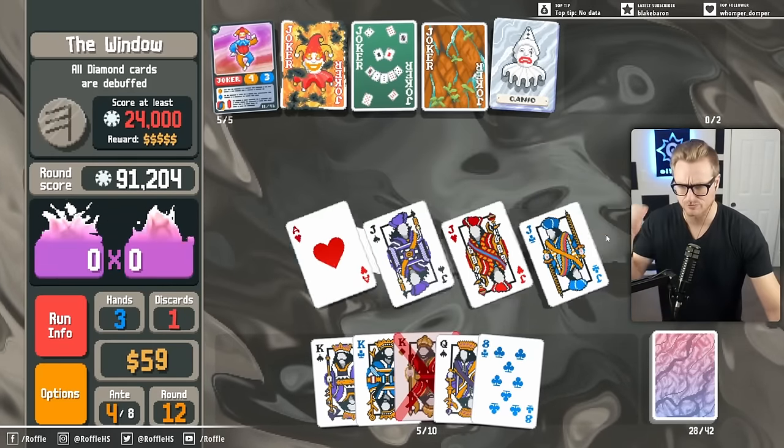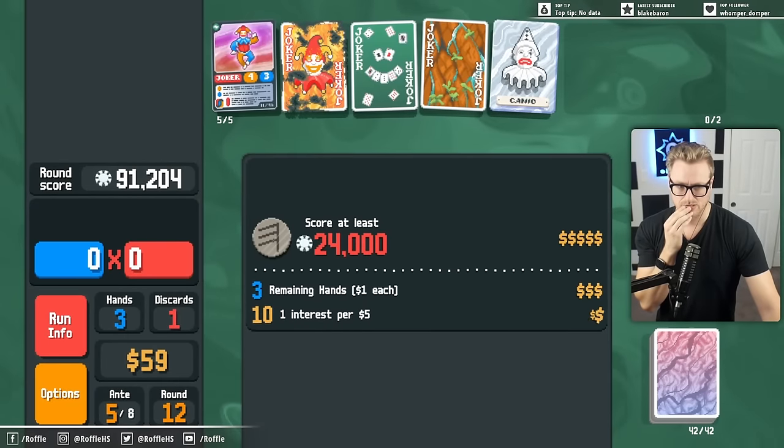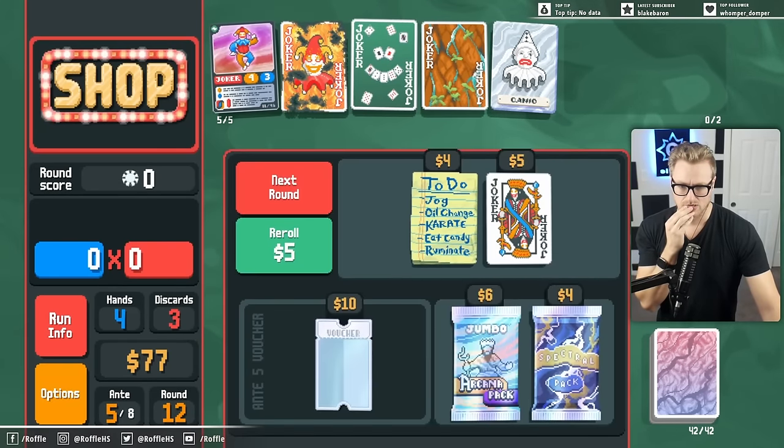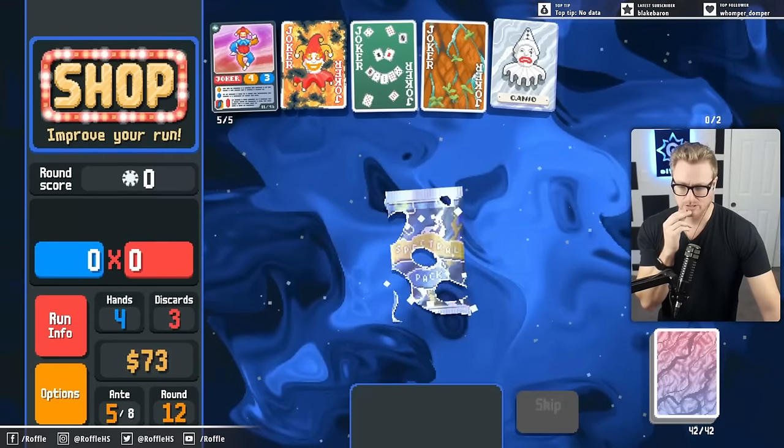I should have gone on a better hunt for the Ace of Spades just to maximize value where I can. Alright. Spectral pack - we're looking for Deja Vu to put on a King.